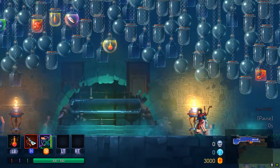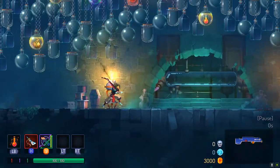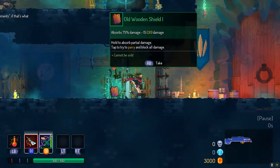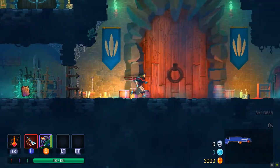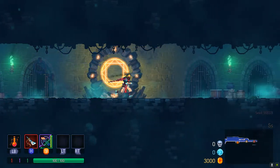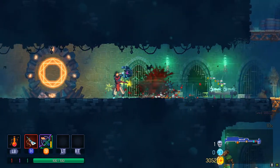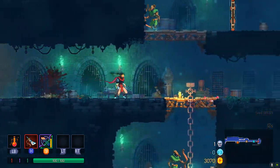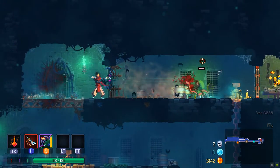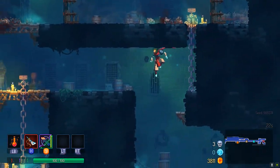Hey guys, welcome back to Dead Cells. We've made a little bit of progress. You can see up above me in the jars all of the things that I have unlocked so far. Still tons and tons of things to unlock. I'm going to leave the shield — I tried that last time. It was okay, but I do just prefer dodging. Maybe I will get better at the parry ability, but for now I'm just going to dodge. I kind of like having the bows and arrows as well. I have unlocked the simple bows, which are available at the start.